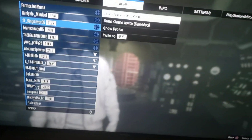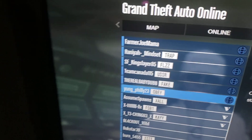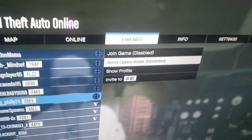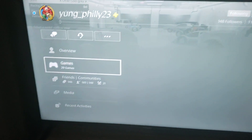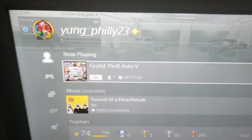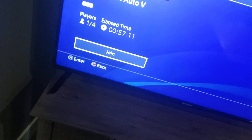So this is how you get it to work. Go to the friend that you want to join. I'm gonna choose this guy, Young Philly 23. We're gonna join the freaking session. So you go to their name, push X on it, and then go to show profile — click X on that as well. It's loading here. Then you go to their profile. The people gotta know, so you go to the GTA Online session that they're in, push X on that.